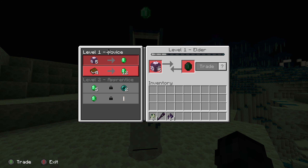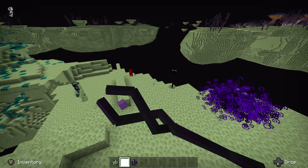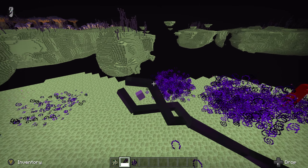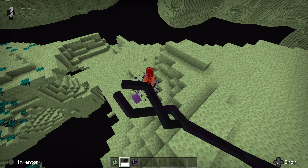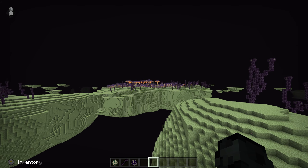They offer some really valuable stuff like embers. The Ancient Staff lets you kill Endermen and anything around you without aggroing them, so it basically keeps them all away from you and it's pretty powerful as well.